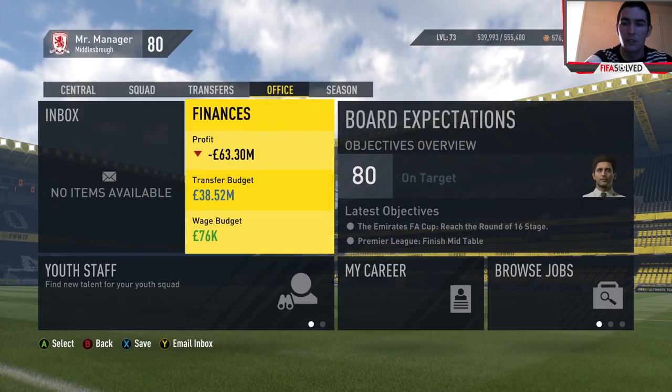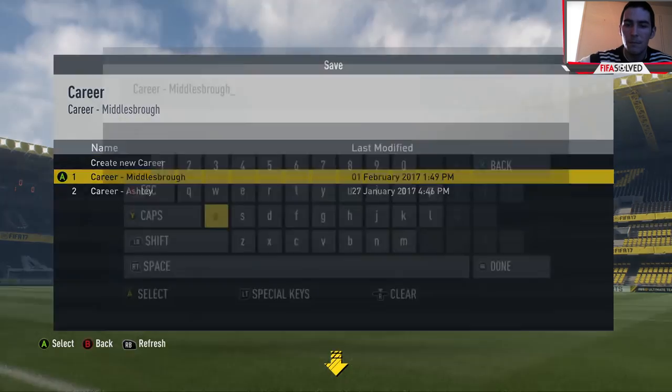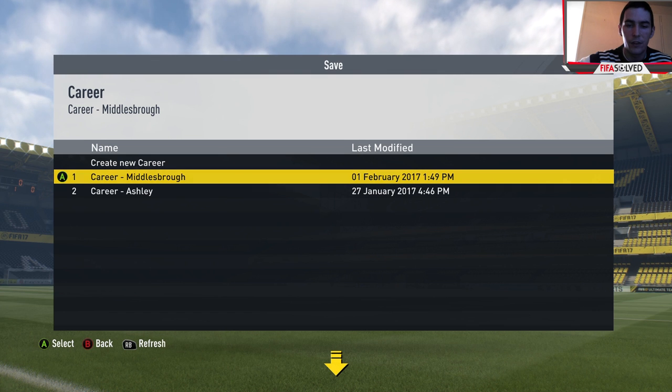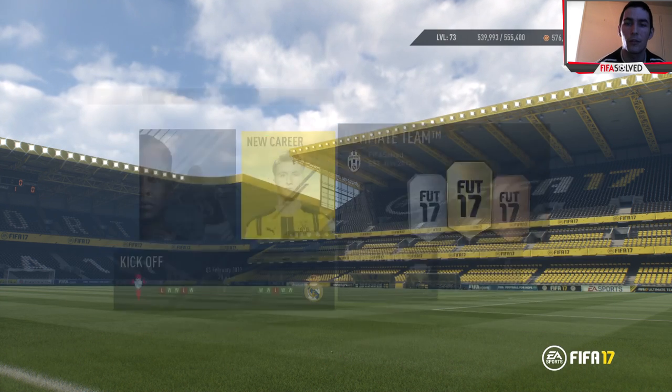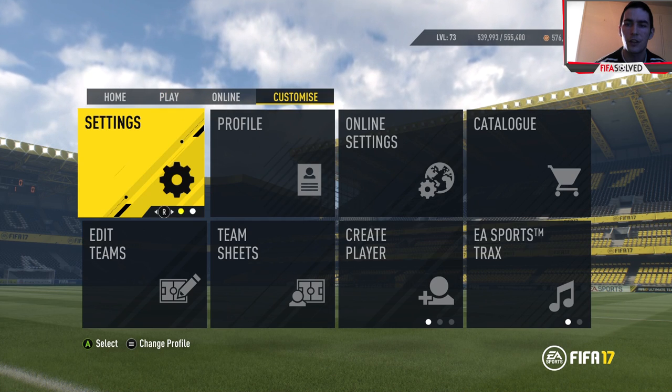I'll also be doing career mode cheats and the best under-20 ones as well when I can get around to it, plus more tutorials. I've been doing this video since around FIFA 14. It's done through the EA Sports Football Club catalogue — from the main menu you go to Customize, then Catalogue.